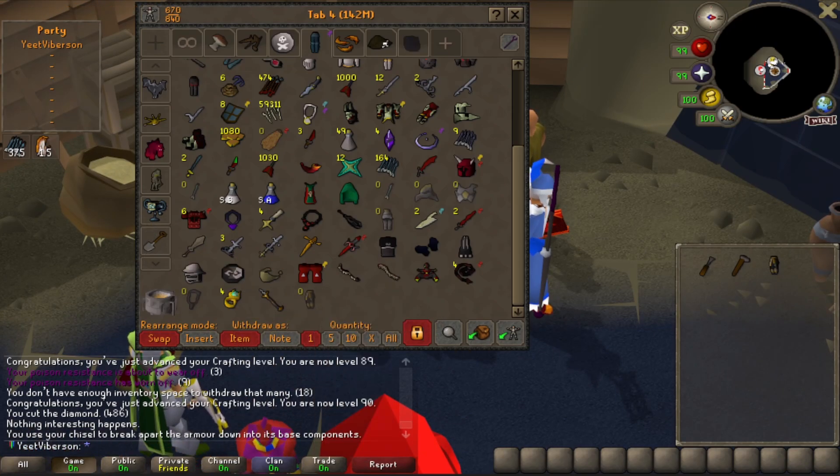We use the chisel on the Armadyl chainskirt — really break it apart — then use that on the Masori chaps to fortify them. That's our upgraded Masori chaps fortified. Not a task, but that is pretty cool. I am happy with that. I think it's time we take a break from TOA.